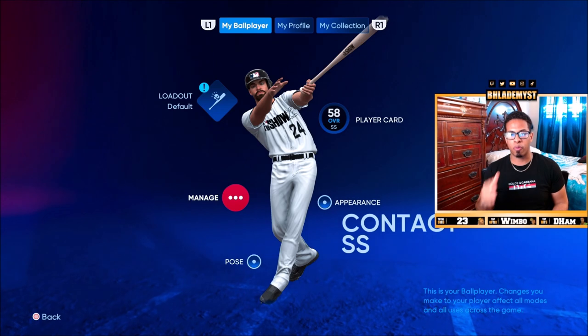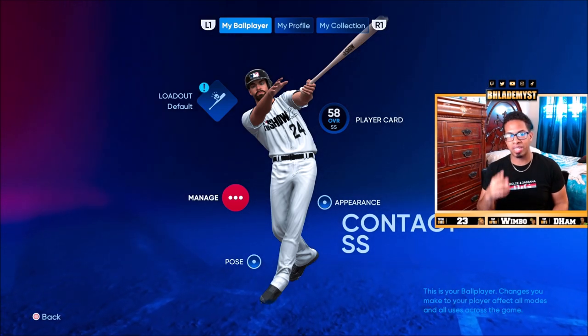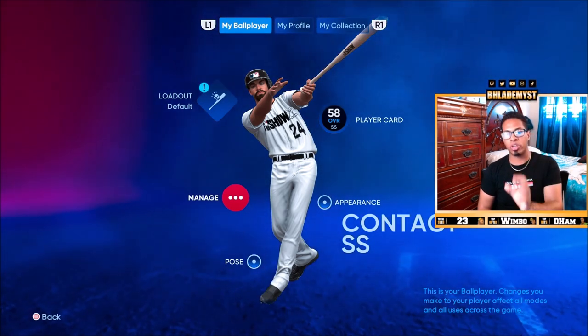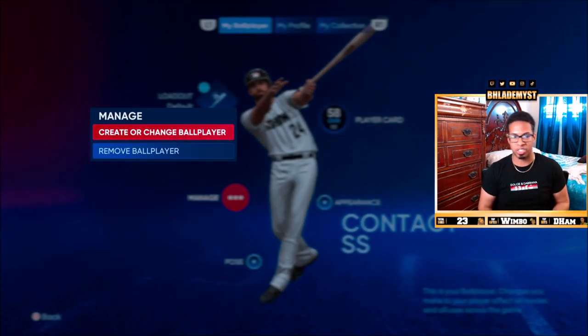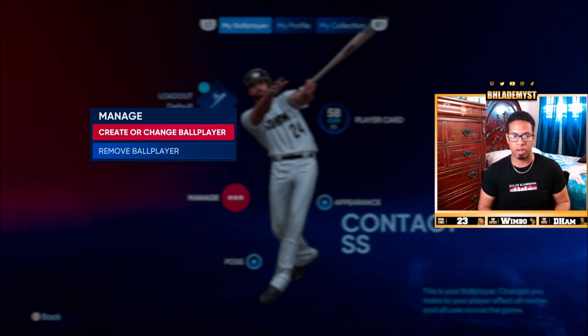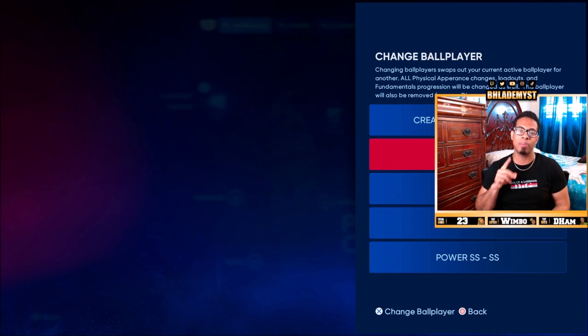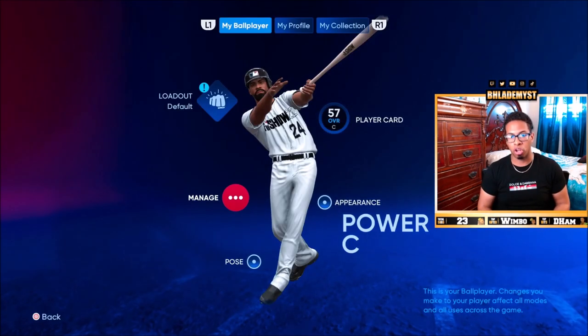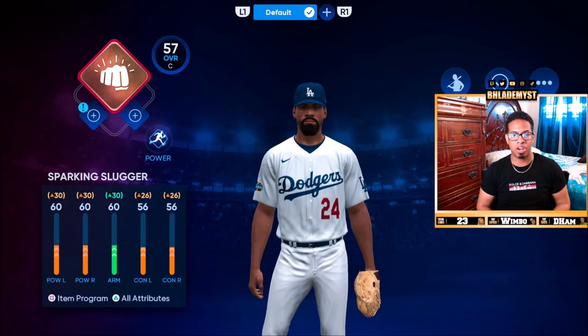The two best positions are the catcher position and the shortstop position. Now the three archetypes for Road to the Show are power, contact, and fielding. I have made an archetype for each one in terms of the positions, and I went ahead and looked at the numbers to see which ones really stood out. So let's start off with the power catcher, which I believe is the number one archetype for Diamond Dynasty in terms of a created ballplayer, as well as the number one loadout for catchers.